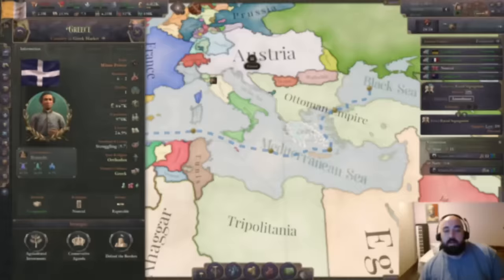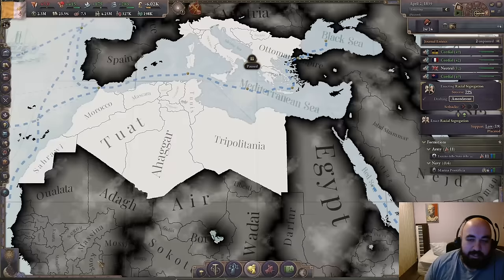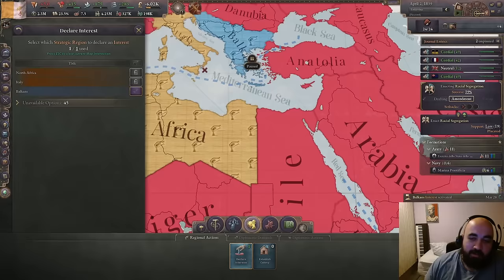We don't really have too many places to go here because we can't do the Mara shuffle — we can't declare an interest in Arabia. Or at least it would be a cheeky interest because, technically, the Roman Empire did occupy Syria here. But declaring this interest for the purposes of going into Mara rather than Syria — we're going to count that as a no-go.